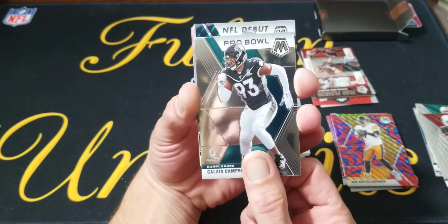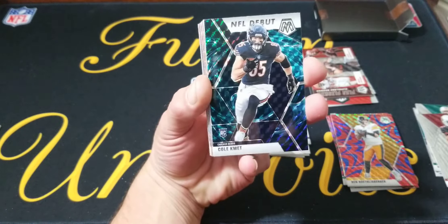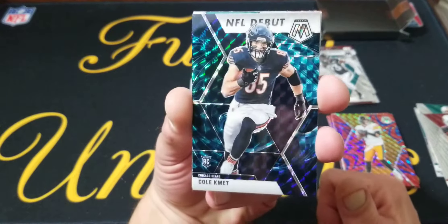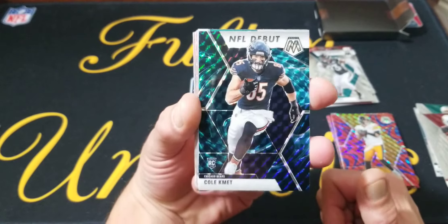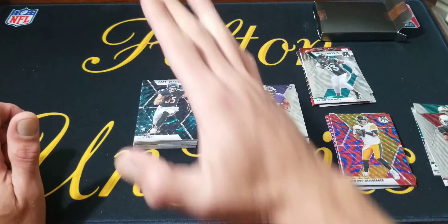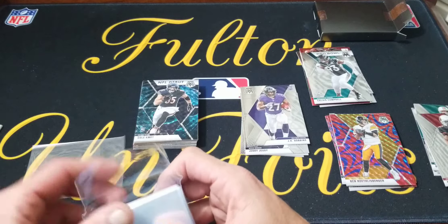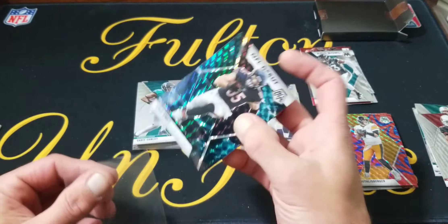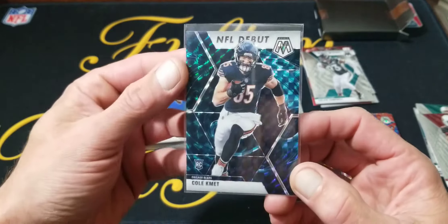Carlos — Cam Pro Bowl, we got a debut. Oh! So if you know me, I PC the Bears, and we just got a Genesis NFL Debut of Cole Commit. Not the rookie rookie, but that is awesome — we are definitely going to sleeve that up. I can't believe that, out of all the players — of course you want like a Burrow or a superstar, but to get the next best thing is the PC. Cole Commit Genesis — that is awesome!